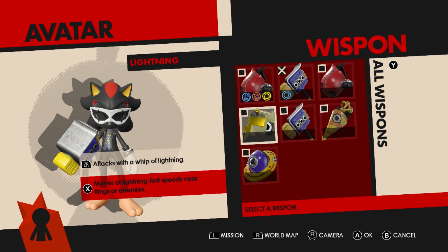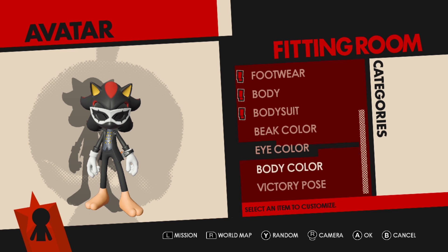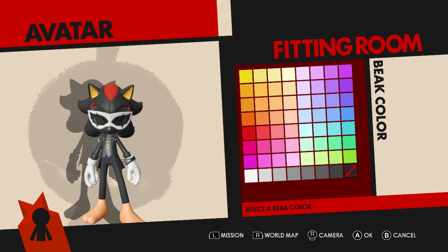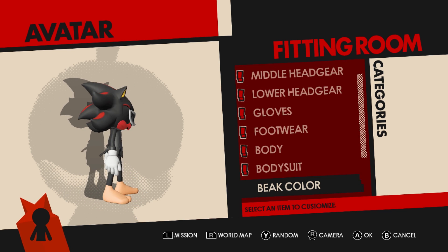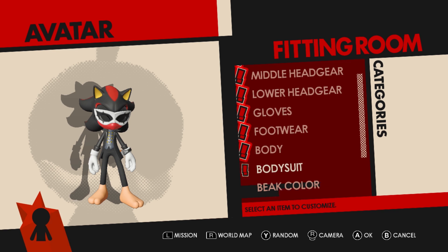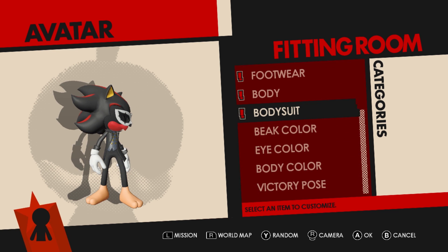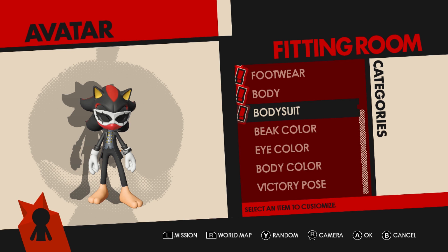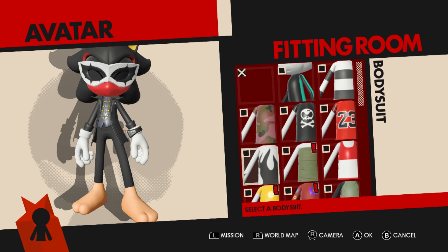The avatar actually has a couple of neat things you can do with it. You can change how he looks — pretty much everything about him except his race. Your race actually gives you a unique ability, which is kind of neat. The unique ability of the one I picked, which is the bird, gives you a double jump — actually a pretty neat ability. You'll see others later on, because I'll have to do an SOS mission or two.